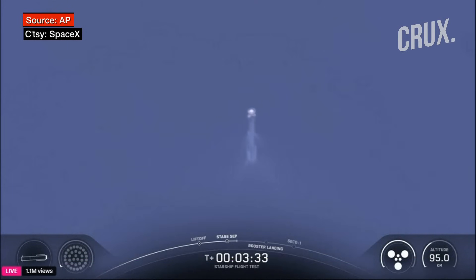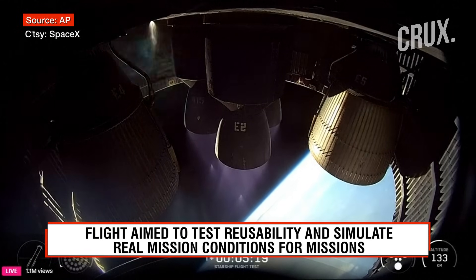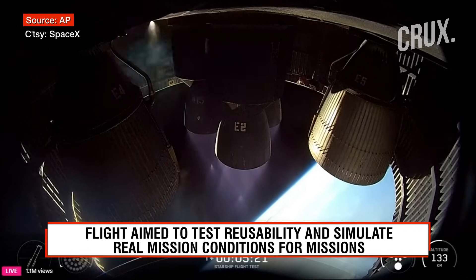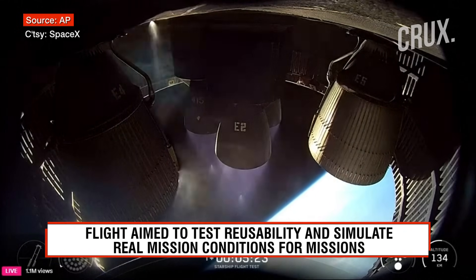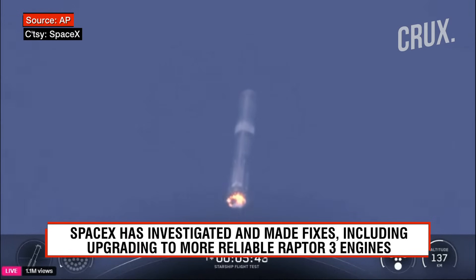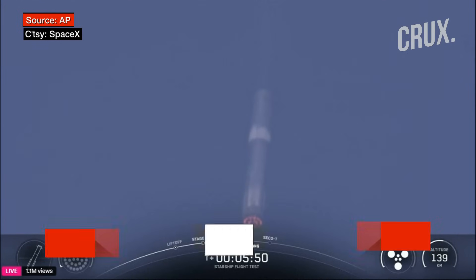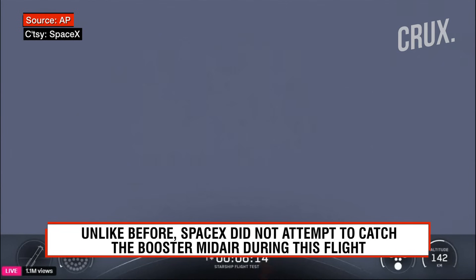We had a good shutdown of the boost back burn. We've done this in wind tunnels and in computer modeling — it shows that sometimes the control isn't great. We are going to relight 13 engines, then bring that down to three engines. We will be intensely shutting down as the Super Heavy Booster is making its way back down to Earth.